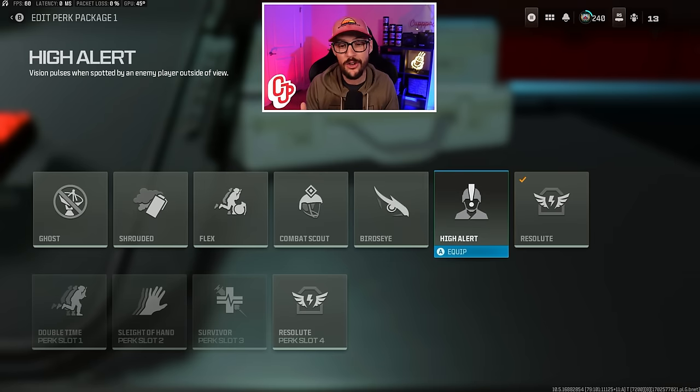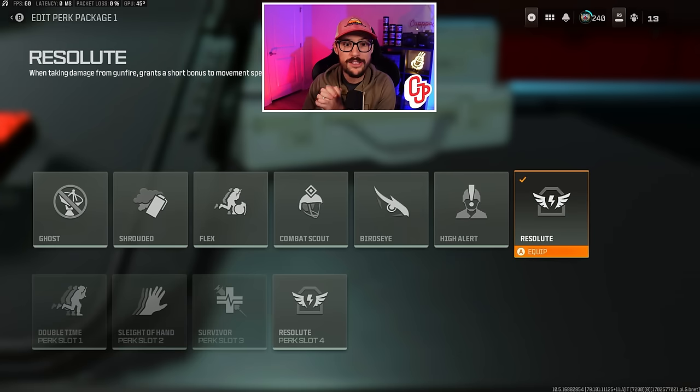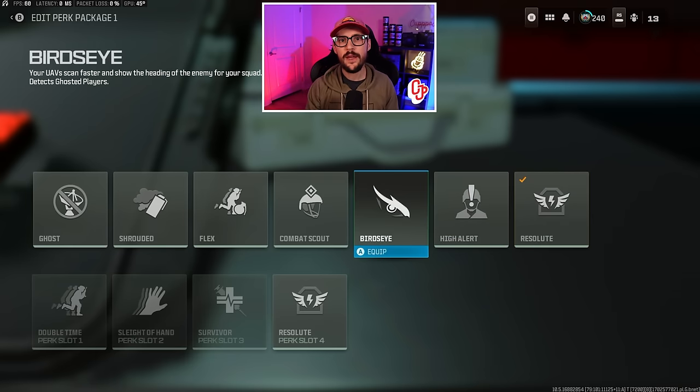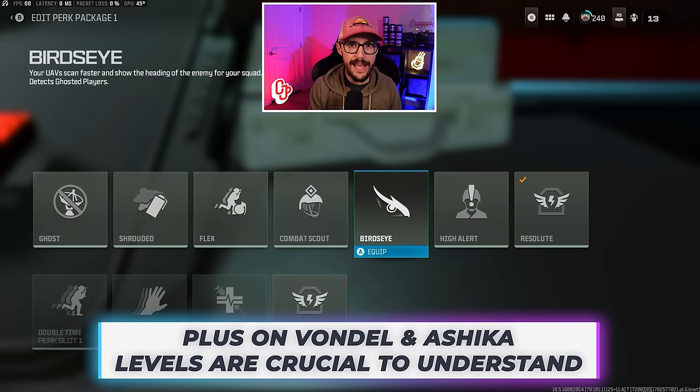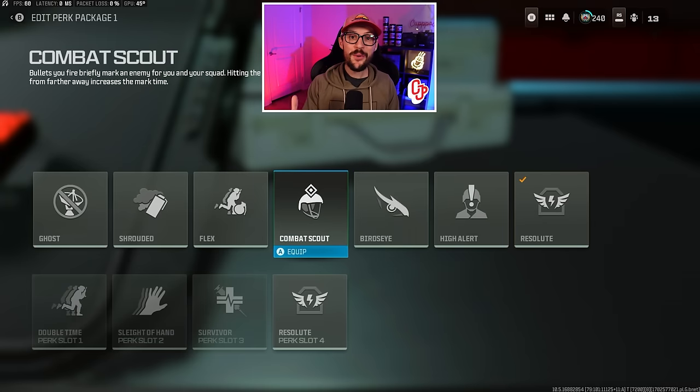Resolute grants a short movement speed bonus when taking damage from gunfire, but I'm going to eliminate that — it doesn't seem super beneficial in game. Bird's eye I'll leave off since we can find the vest. Combat scout was fun in Warzone 1 but I'm not seeing it over the other options right now. High alert is what I prefer on Vondel, Ashika, and Urzikstan — it notifies me when I'm getting looked at, which is crucial for positioning.